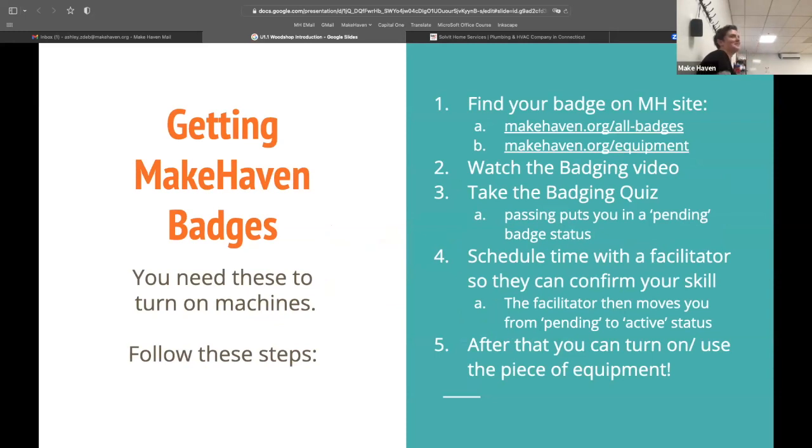Getting MakeHaven badges — you need these to turn on the machines. I think everybody's done their orientation at this point. Most machines need badges; you don't need a badge for a hammer, but most machines with any risk level require one. I think of it as three levels: level zero is hammers, you just use them. Level one is you watch a video on the website, take a quiz, and the badge automatically applies to your account. Level two is you do the video, the quiz, and then come in and check out with a facilitator.